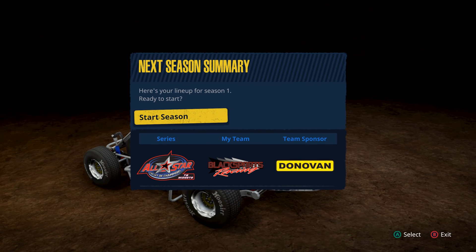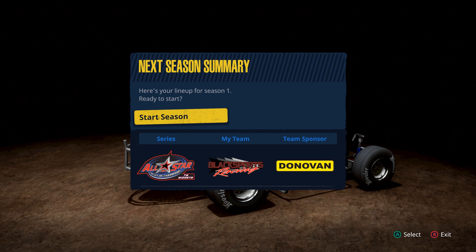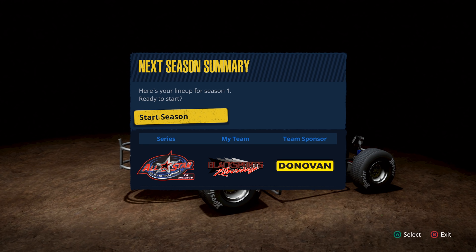Hello everybody, welcome back to Tony Stewart Sprint Car Racing. Once again we are going to be checking out the career mode today. I just did the intro race and we are now to the point where we can start our season in the all-star circuit of champions TQ midgets, and my team is Black Sports Racing.